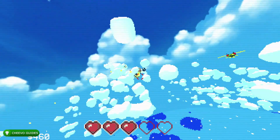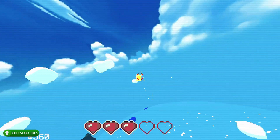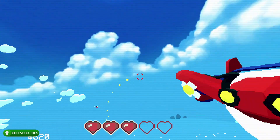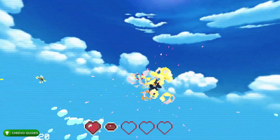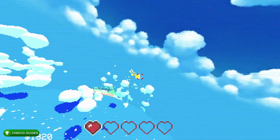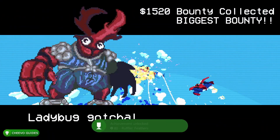This is basically a high score style game, except your score is represented by the amount of bounty you've obtained. Every time you shoot down an enemy, coins drop. You need to make sure you collect those coins because you don't automatically get the bounty — you have to fly and pick up the bounty that drops below the enemy you killed.